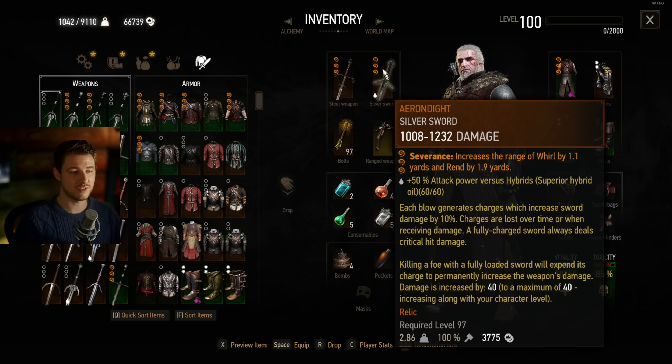As the secondary — or silver — weapon, it's Aerondight of course, the best silver sword in the game. I have an alternative for you: check out the video on my channel called 'Alternative to Aerondight.' But it's by far the best silver sword in the game — nothing can compete with it. With each blow you land, this sword deals 10% more damage, and this can increase up until 100%.